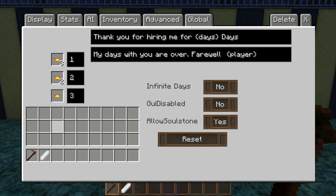You wouldn't want to set it up that way normally, but that's how I'm going to do it. Right here are the two dialog lines — whenever you first hire him he says 'thank you for hiring me for blank days,' and when you're done he says 'my days are over, farewell,' and then he says your name.